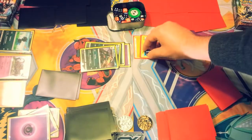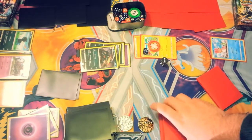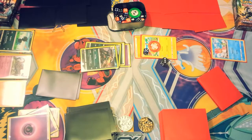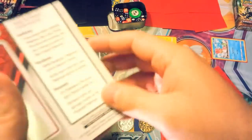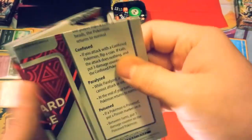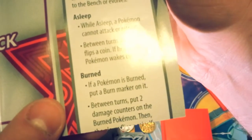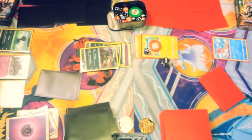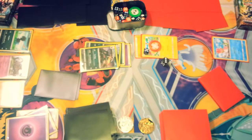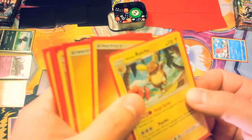The new Burn mechanic automatically burns you for two damage counters. We roll a die at the beginning of our turn to see if we get rid of it — we do not, it is not even. The rules sheet explains special conditions: if a Pokémon is Burned, put a Burn marker on it; between turns put two damage counters on the Burned Pokémon; then the player flips a coin — if Heads, the Pokémon returns to normal. So generally Heads is evens, Tails is odds.